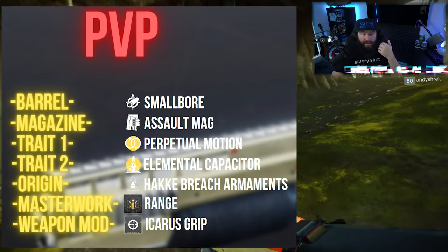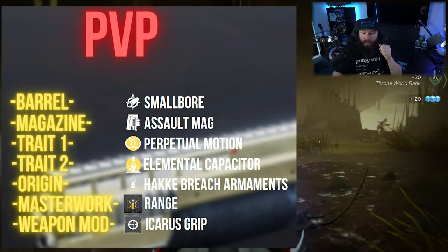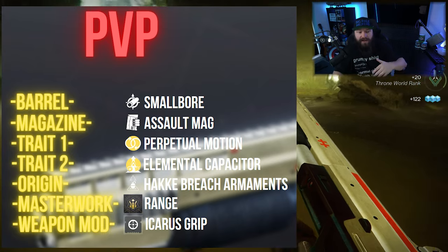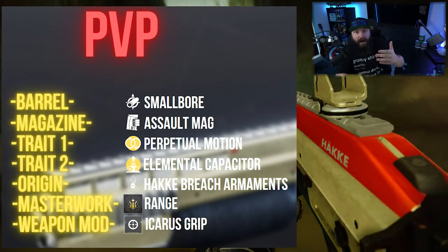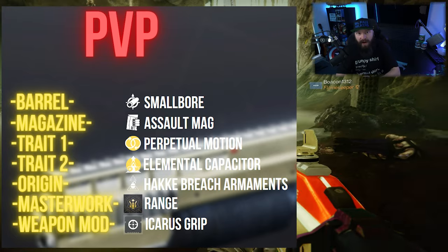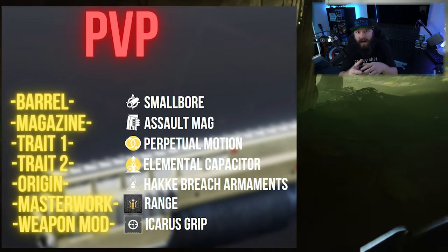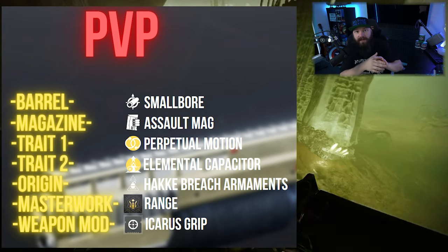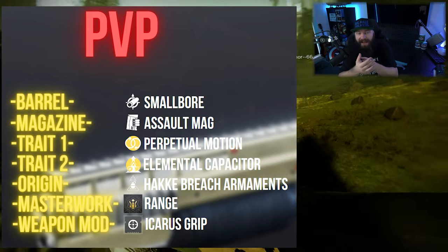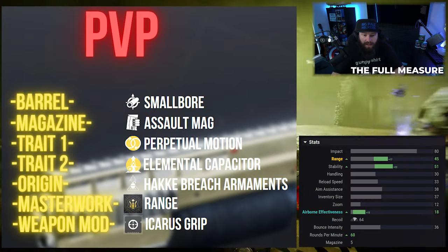Our origin trait is Hakke Breach Armaments, which deals more damage against vehicles, turrets, barricades, and Stasis crystals — which doesn't really help in PvP, but it's not like we can pick something else. We absolutely take Range in the masterwork, which pushes the range stat up past 40 to around 45, with stability around 51. That puts us in the ballpark of engaging from a little further away and still delivering that kill shot.